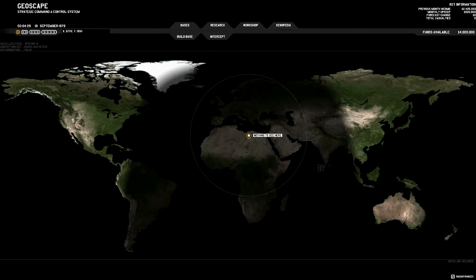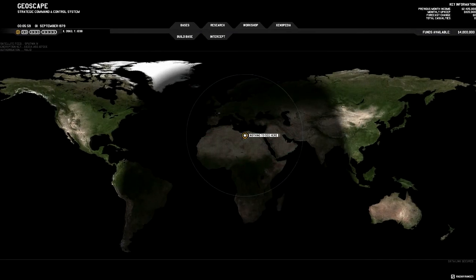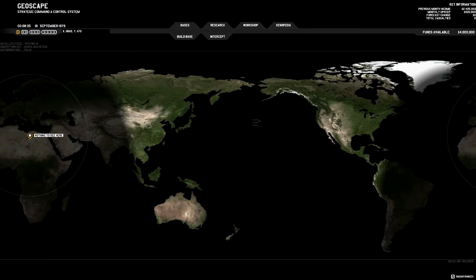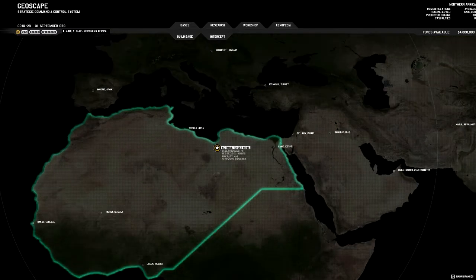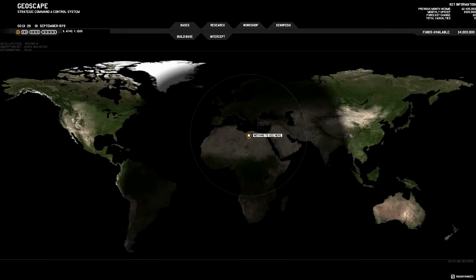This is the base — it's called 'Nothing to See Here' so that the aliens don't notice it. I'm showing this for people who are not aware of Xenonauts or haven't seen previous build videos. This is the geoscape. Our base is in North Africa. At this stage there are no placement bonuses, but if you cover a large land mass you have more chances of stopping alien craft from landing and terrorizing the area.